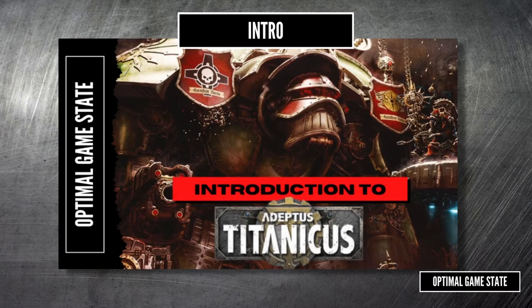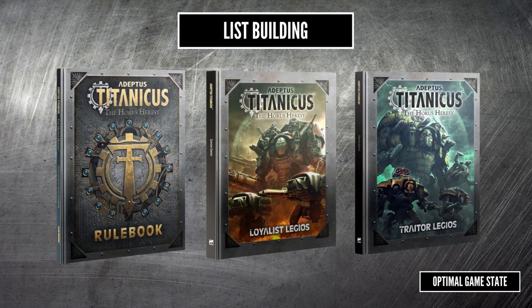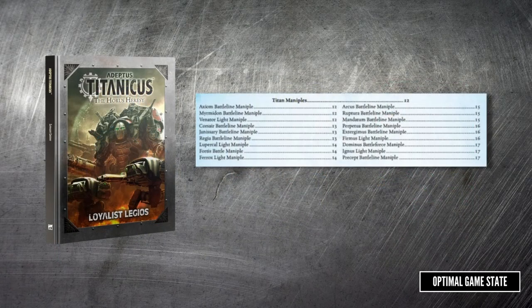The rules for list building are covered in brief on page 53 of the main rules and are expanded on in the Legio books. Each Legio book contains all the maniples you need, so if you're a die-hard loyalist or traitor, you just need to pick up one book. Picking up both books will mean overlapping the maniples, but there's lots of extra content with the Legio traits themselves.